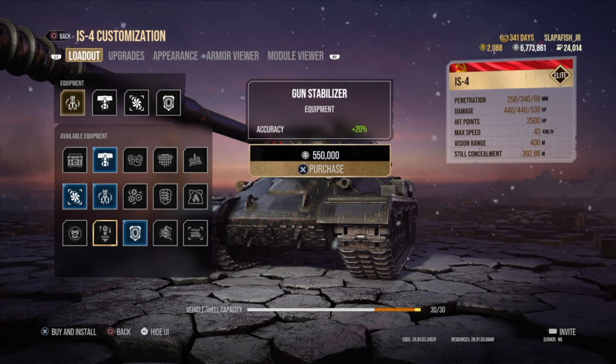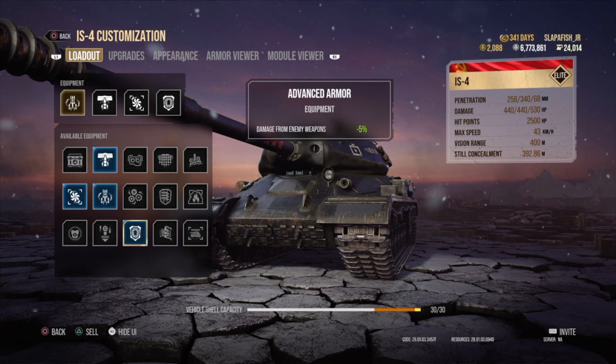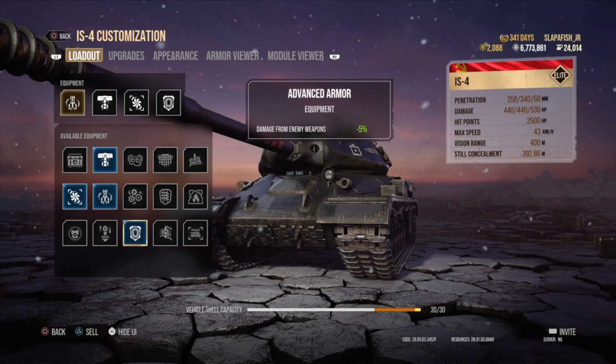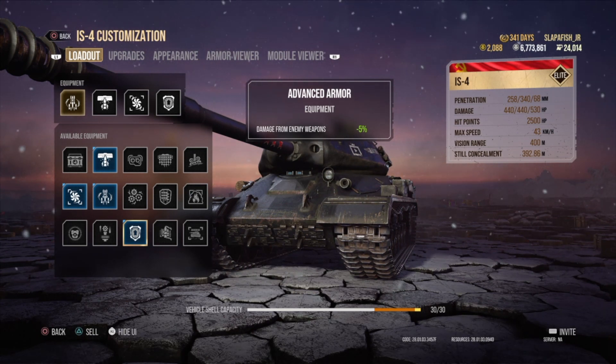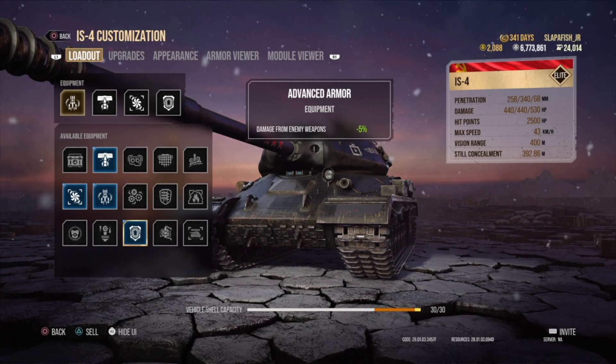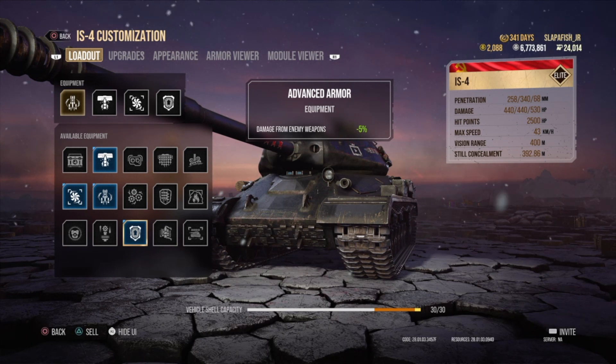The Gun Stabilizer gives you 20% more accuracy. Advanced Armor means you take 5% less damage — if someone shoots you for 100 damage, they'll only deal 95. It's not a lot, but it helps, especially when combined with the commander skill that does the same thing. This is also the most expensive piece of equipment, costing around 800,000 to one million silver, and I think it can only be put on heavy tanks.